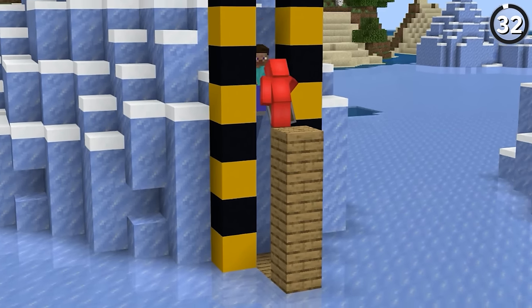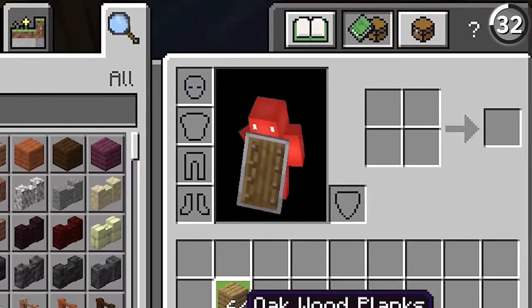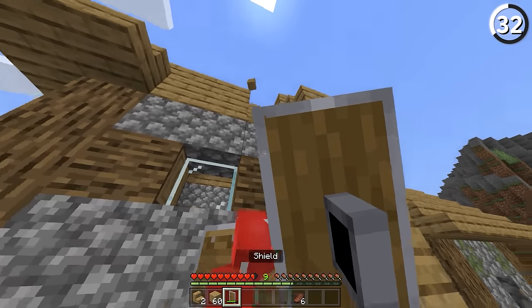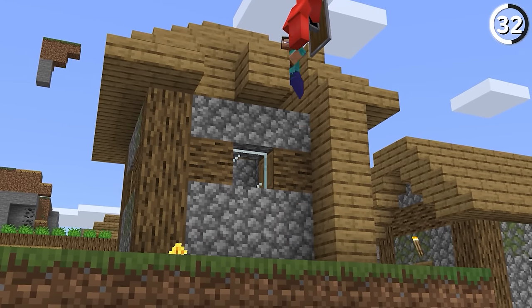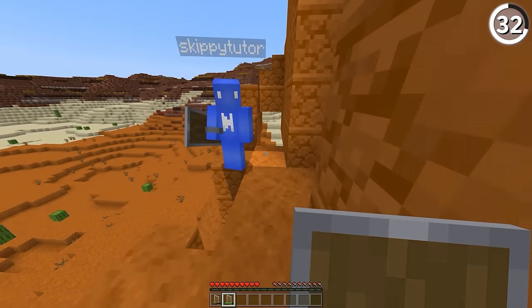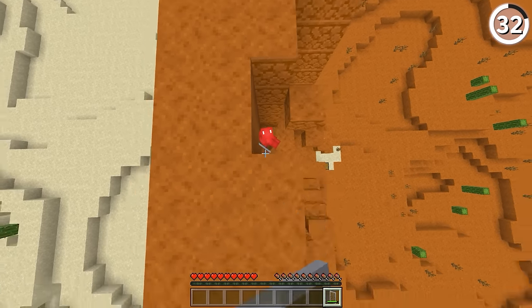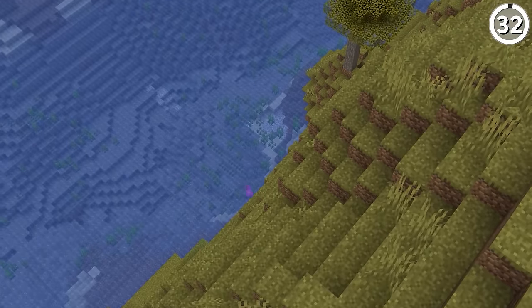In Bedrock Edition, it's possible to jump six blocks high without using any potion effects. Simply have your friend hold up a shield and then punch them repeatedly — because if you have a wall behind you for support, you can use that knockback to launch yourself right up to the ceiling. If you both have a shield on hand, you can each switch back and forth and effectively climb up to build limit. Just make sure you don't punch them when their shield's down or this whole thing could fall apart, literally.